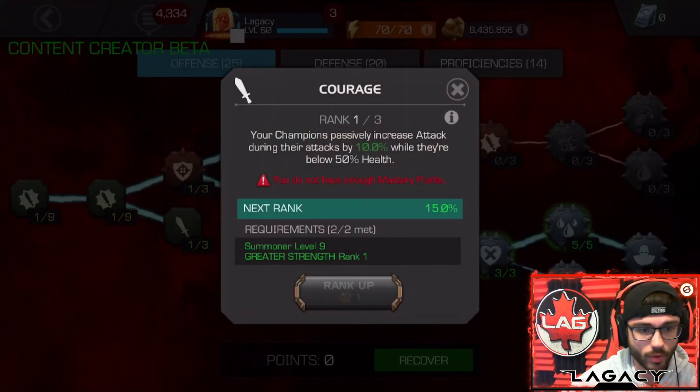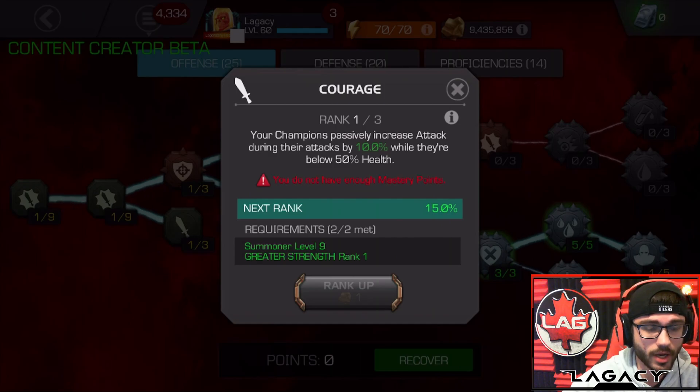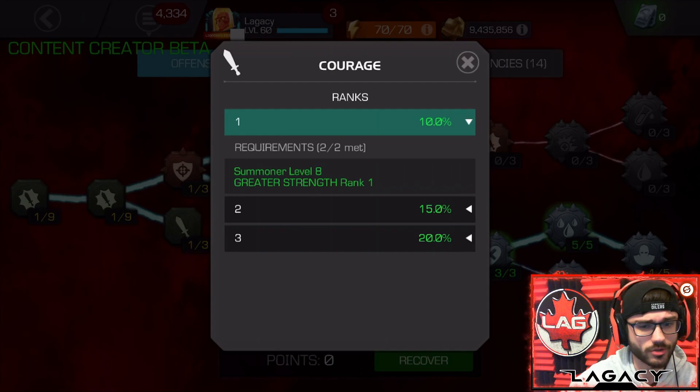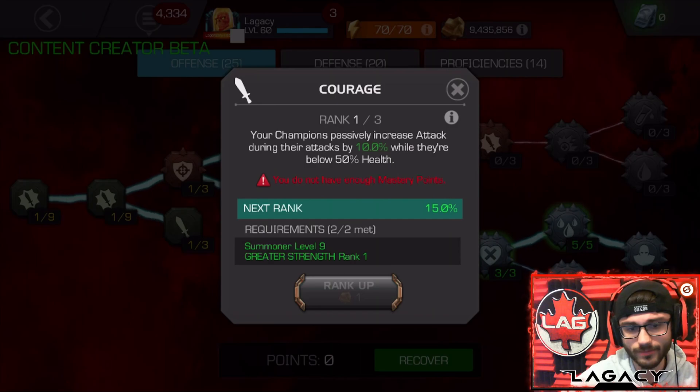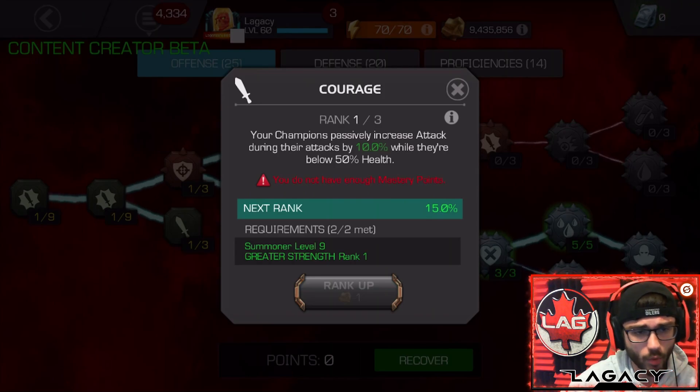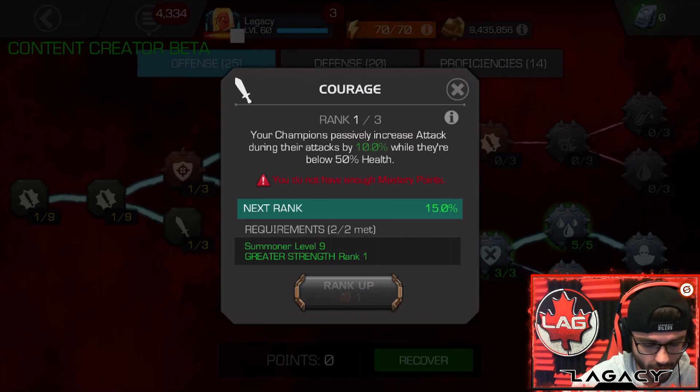Same with Courage — one point in Courage is very worth it. When you're below 50%, you get 10% attack. The future points only give you an additional 5% for each point, so the first one is so worth it, but more points lose their worthwhileness. Every build, I suggest running at least one point in Courage. It's a great mastery to have and it's very cheap as well.